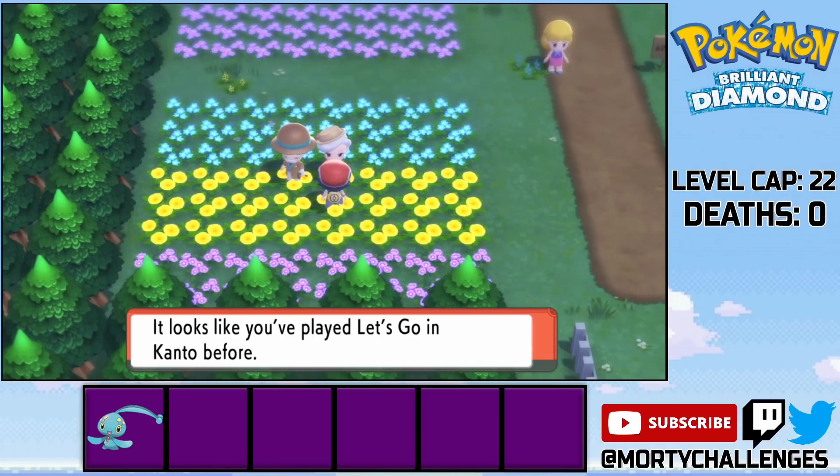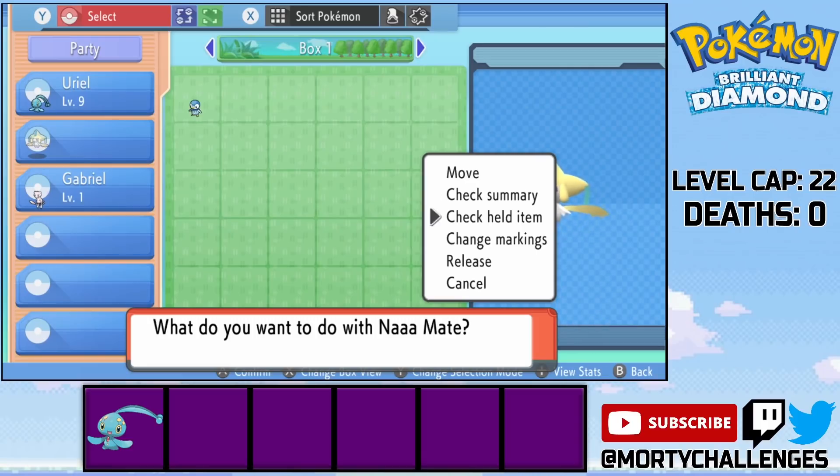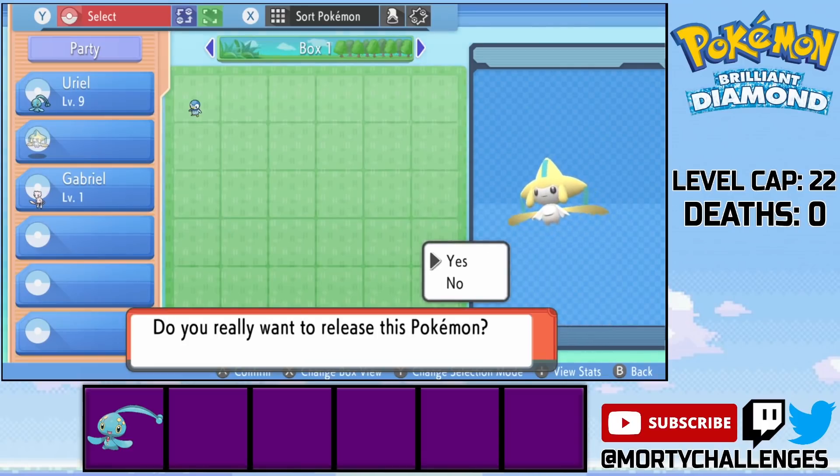We then get the option between two different Pokemon — one being a Mew and one being a Jirachi. I decide the Mew is actually the best one to go for, so bye Jirachi!